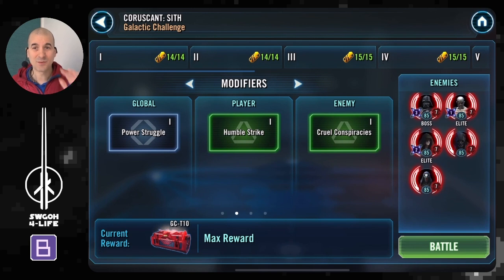We're taken to Coruscant this time where we have to face a squad of Sith, and to get max rewards we have to use a full squad of Jedi. As always I'll cover the modifiers, feats, show you the teams, their mods and so on, and explain some of the mechanics that will help you achieve those feats.